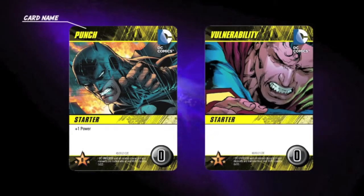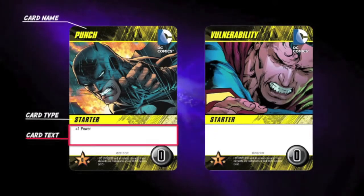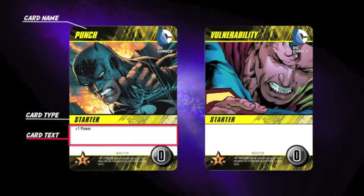On the top left of each card is the card name. In the center is the card type. Below that is the card text. In this case, it is one power for a punch.